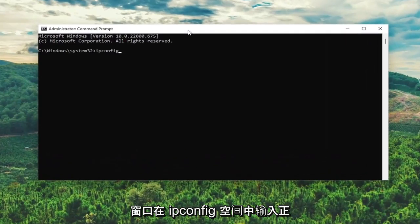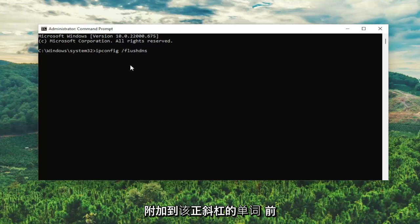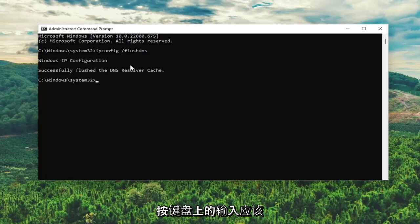Type in ipconfig space forward slash flushdns. Flush DNS should all be one word attached to that forward slash out front. Hit Enter on the keyboard — it should come back with: Windows IP Configuration, Successfully flushed the DNS resolver cache.